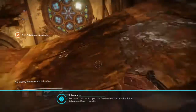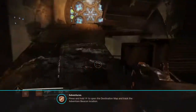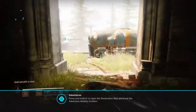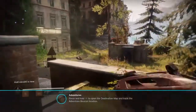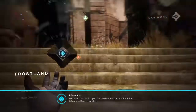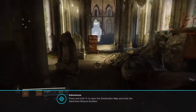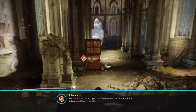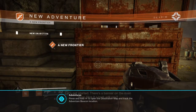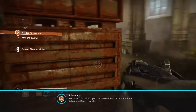New adventure mode! Press the destination and track the adventure to begin. It's telling me to go over... there it is. Start adventure - A New Frontier. New adventure, find the banner. Over here, over here. I can scan it - it's right over here.